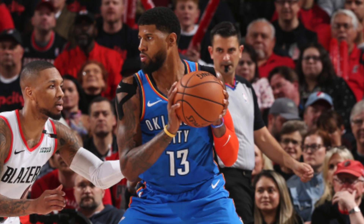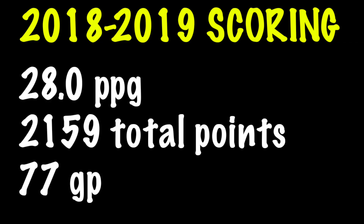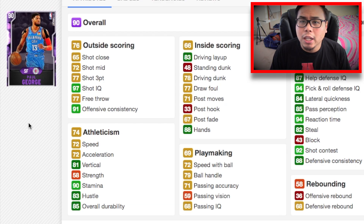Our first small forward is Paul George, who led all small forwards in points per game and total points — 2,159 points in 77 games, 28 points per game for the year. Paul George came into the league more of a defender and a role player; he wasn't a scorer yet. But he definitely improved throughout his career, and last year probably had his best season as an NBA player. Looking at his Amethyst card, his jump shot is kind of low — 72 mid, 77 three-pointer. Did y'all not watch last season?